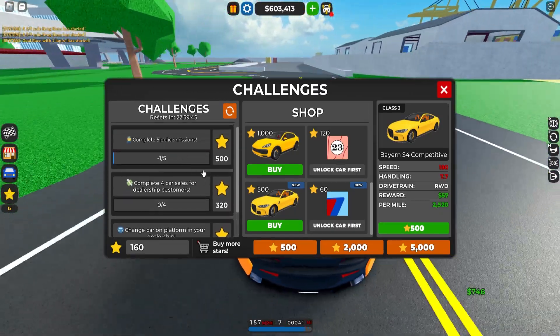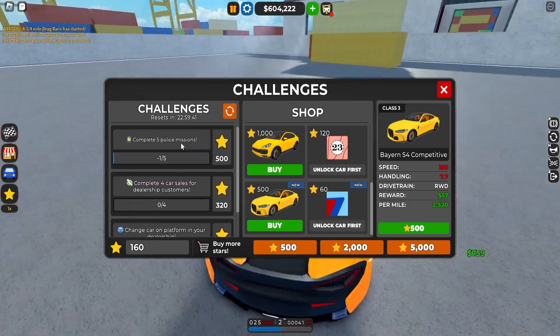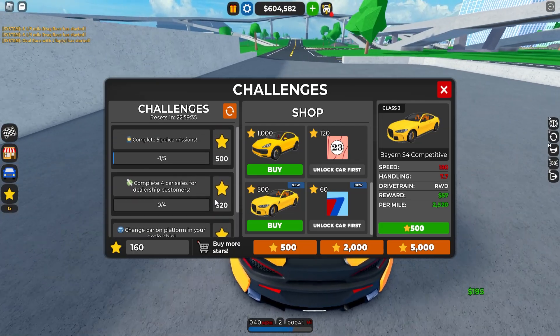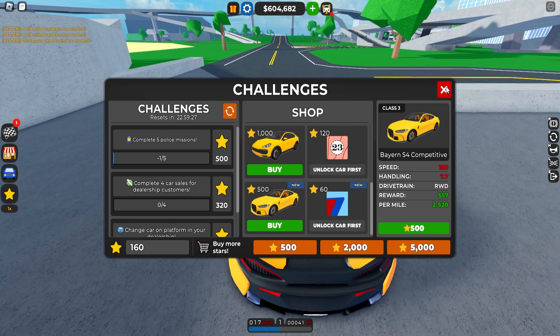You can get stars by completing missions - complete 4 car sales, complete 5 police missions, and change a car on the platform in your dealership. I wouldn't bother with changing the car on the platform since it doesn't give many stars, but the police missions are really good and easy to obtain. There's also an even easier way.